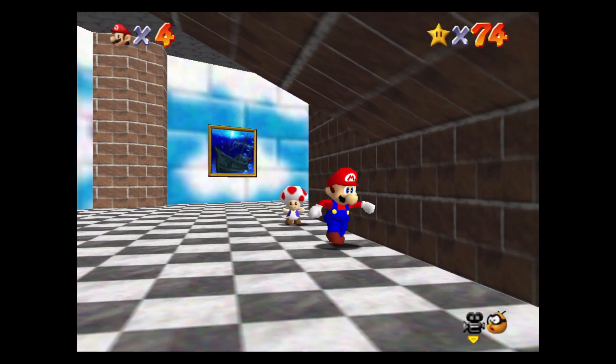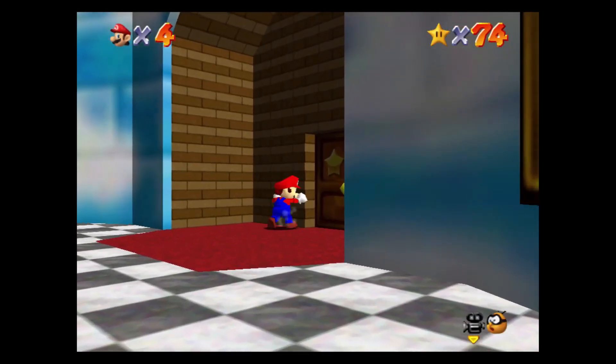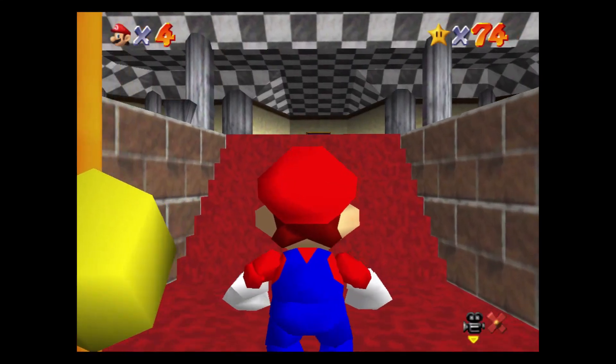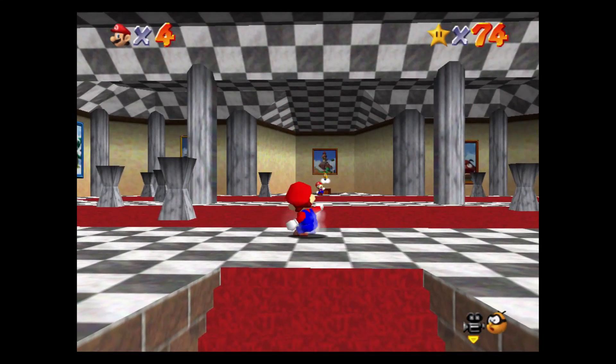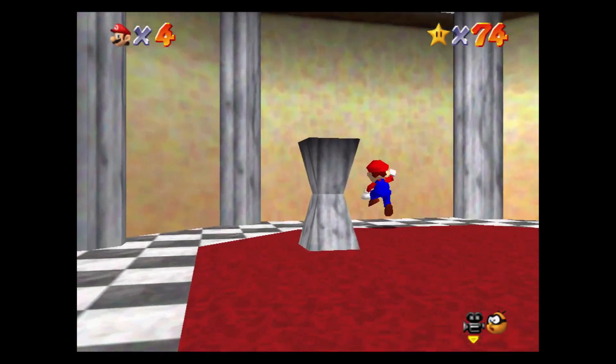To get to course 10, from the toad head to the star door on the right and you will see a room with a large mirror. Go to the left side and in the mirror you will see the painting of Snowman's Land, but not in the room. If you jump through the wall you will gain access to course 10.